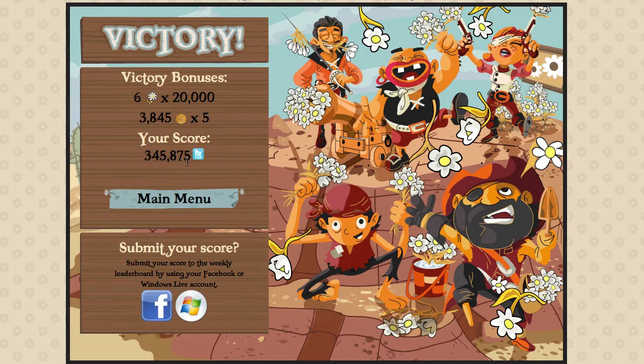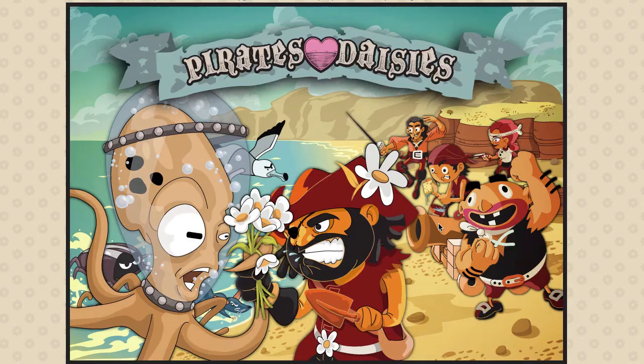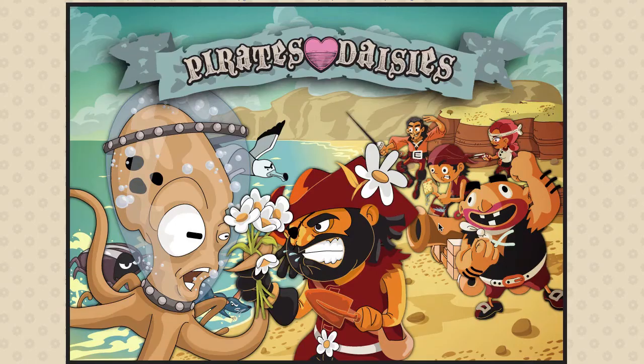So I got 345,875. Let's post my score via Facebook. I'll just leave my URL up there and hit submit. Sorry Neil — you got some work to do. You should watch this tutorial and you'll get on top of the board. It's 10:43 Eastern time Sunday, and the scores do get rewound at the beginning of the week, but we'll see how long these guys last up here. I've seen 360, 370 maybe — so it's respectable. Check out this game, it's really quite fun.